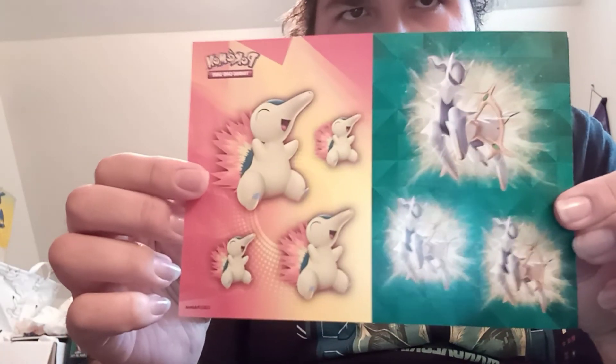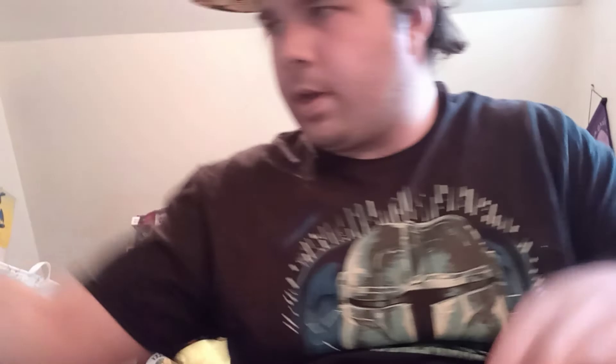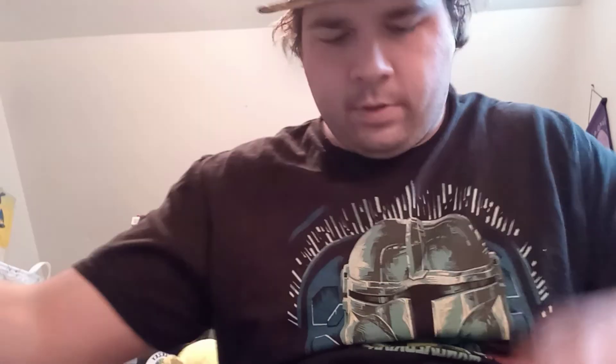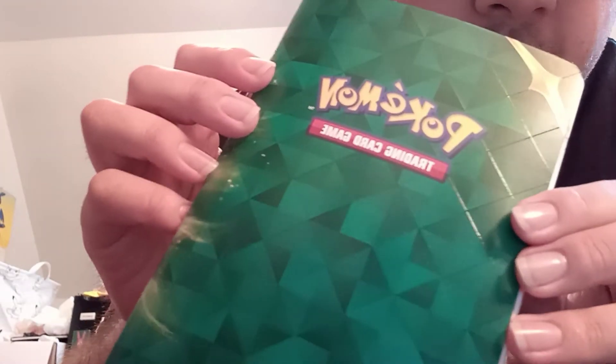This is the empty box, but it kind of looks like a very downgraded version of the chest we usually get. Here are some of the stickers you can get in this particular collector's chest — featuring the Legends Arceus style with both Oshawott and Rowlet. Here's the notebook, which is actually somewhat different this time with a weird textured pattern — lines and shininess — and Arceus right in front.